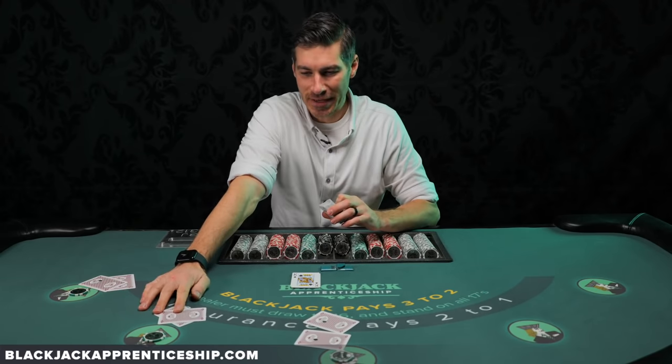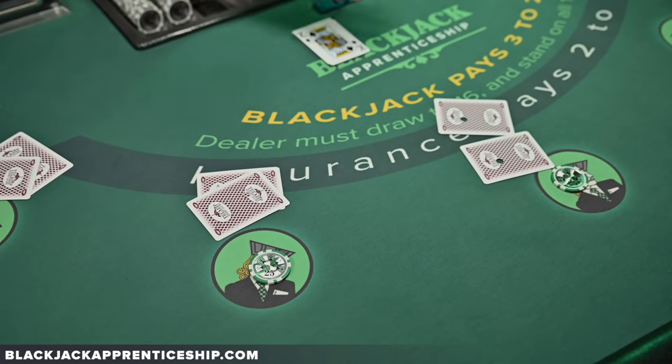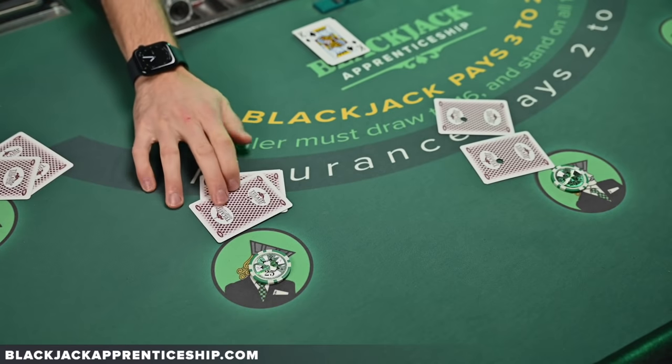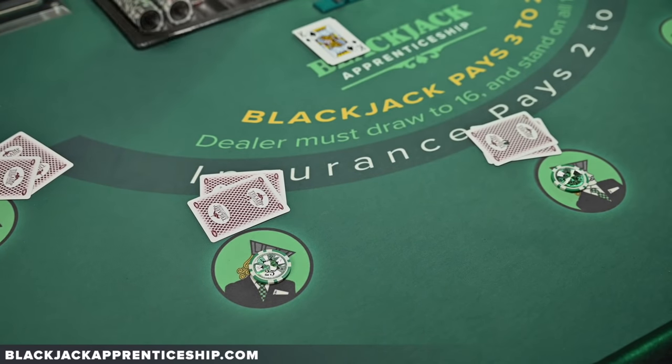Imagine you're this player right here and you're able to see your hand. In a face-up game, you would see all the cards on the table. But here, you only see your own cards, and sometimes you're going to see the cards of the person next to you, and sometimes you're not.